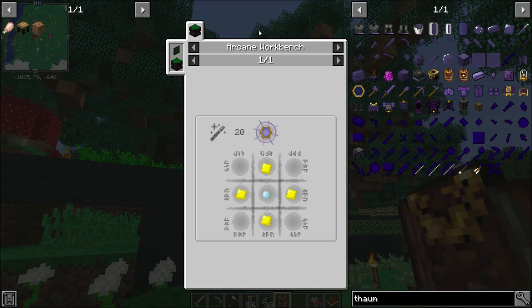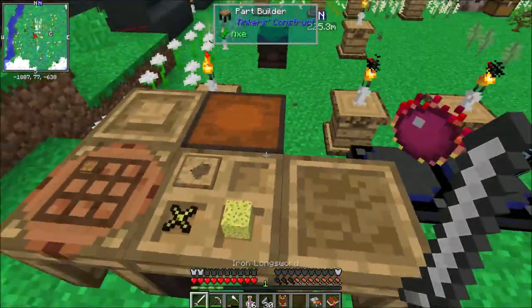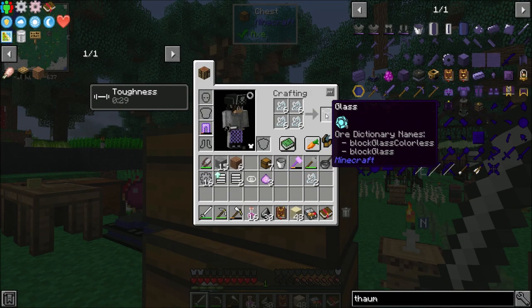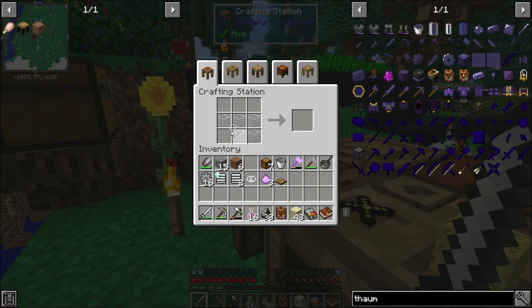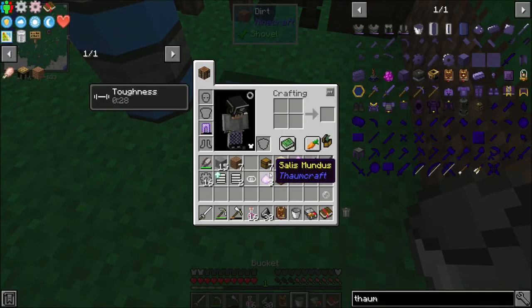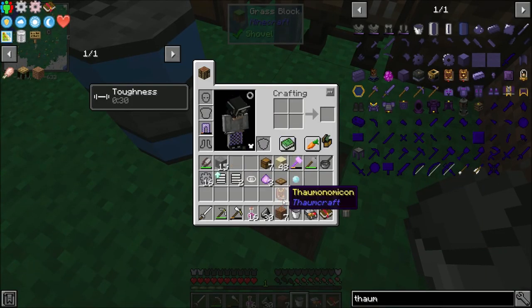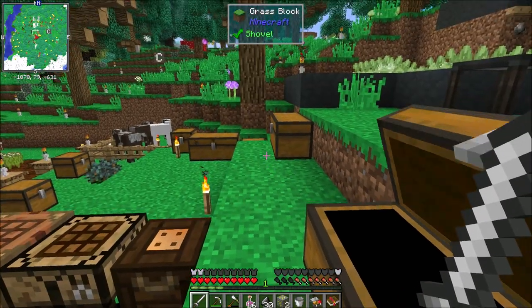We'll complete that quest, and then we need to get ourselves a Thaumometer so we can start scanning stuff. This is basic starting Thaumcraft. We need four gold plates and a 100-mana orb which requires force. We need glass panes. I've actually got some. I'll go ahead and turn all these into glass orbs since we'll probably need them over time. We'll take a bucket of this, throw it in there, and we got a 100-mana orb.